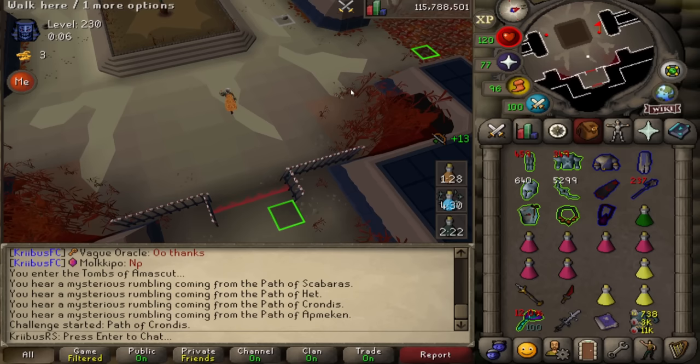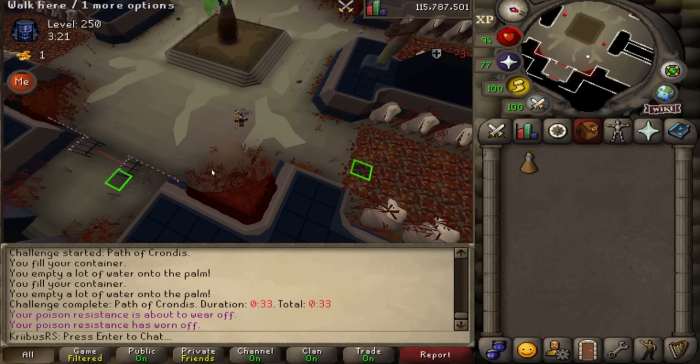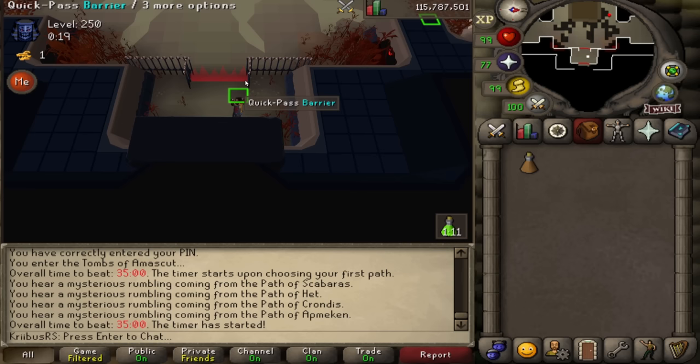Tip number one: how to do the Cbox puzzle in 30 seconds, 100% of the time. From now on, if I ever see you raiding again, you have no excuse to do the Cbox puzzle in over 35 seconds. First, before starting the puzzle, mark two tiles — the left one is where you start the puzzle, and the right one is where you click after picking up your water container.